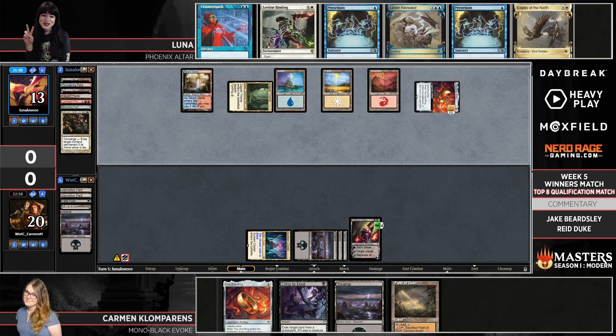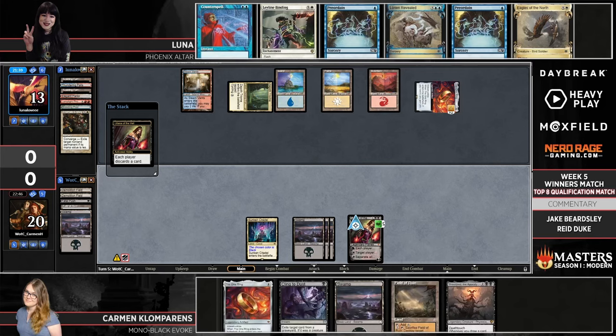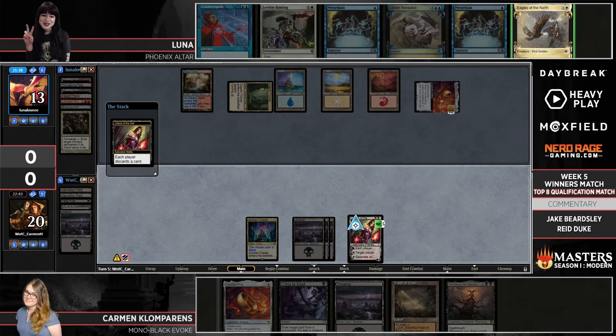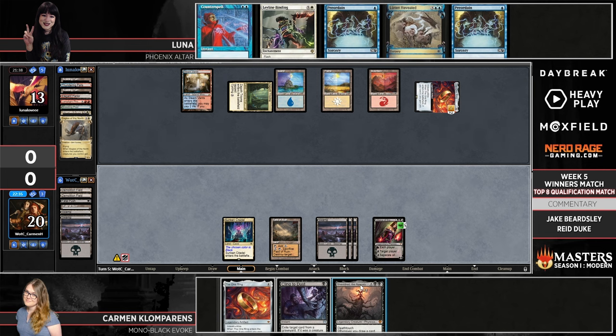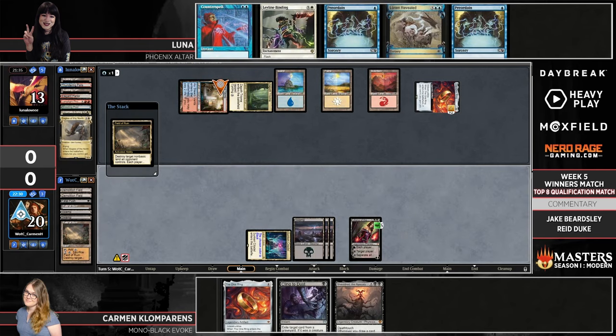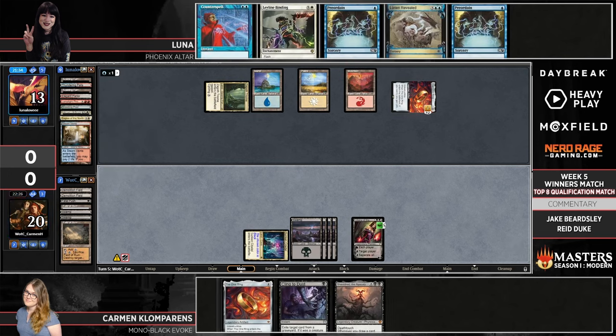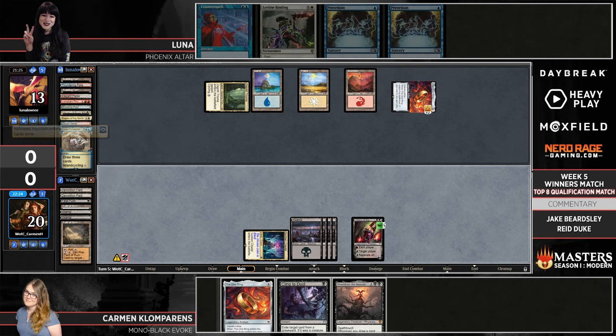Interestingly, Luna now has full domain through all of those Demolition Fields and Field of Ruins, giving her the opportunity to Leyline Binding the Liliana. But I'm not really sure I would care if I were Luna. Liliana is only going to be threatening once she gets into that six-loyalty ballpark — cards in hand is definitely not the limiting factor for Luna in any way, shape, or form. Pretty soon she'd just be discarding to hand size anyway, so Liliana is not putting that much pressure on. Carmen's got a choice between both of her marquee four-drops — the One Ring and Shieldred — but first fires off another Field of Ruin. Luna's out of basics, and that's big game. Any more Field of Ruins or Demolition Fields Carmen turns up will just nuke a land without giving Luna anything back.